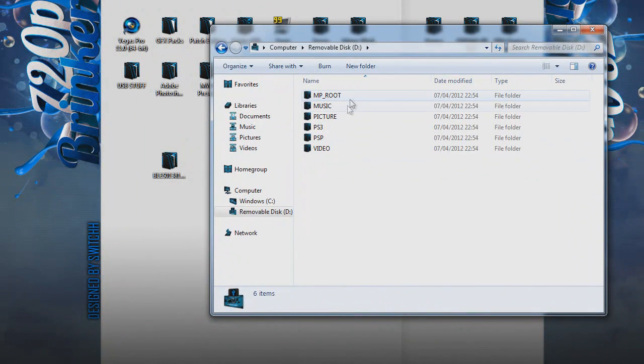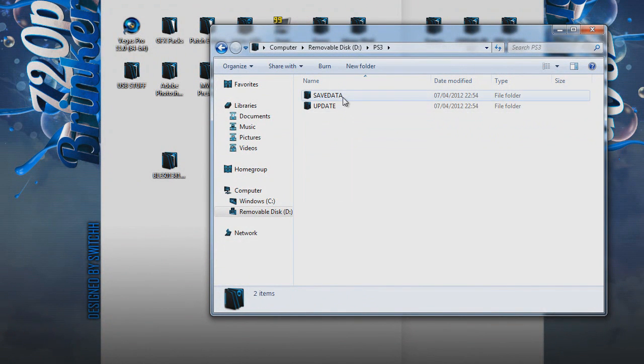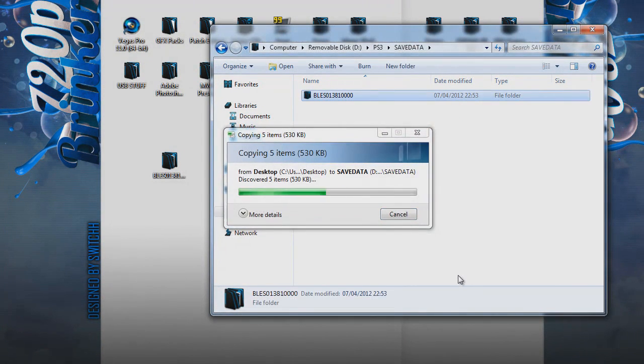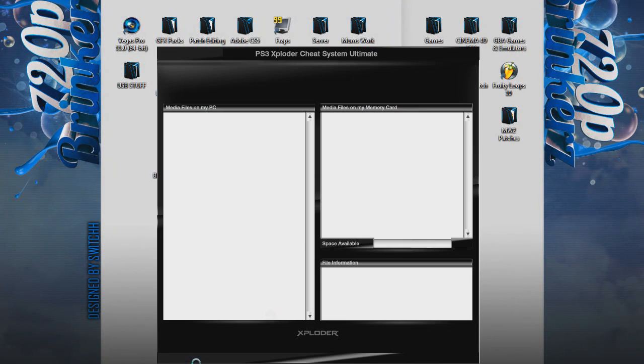Now go on your computer and open your USB stick. You'll get these folders: MP root, Music, Pictures, PS3, PSP, and Video. Go into the PS3 folder, then Save Data, and drag the BLEZ folder in. Wait for it to copy. Once it's in, open Exploder up once again.